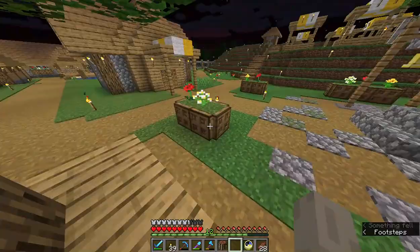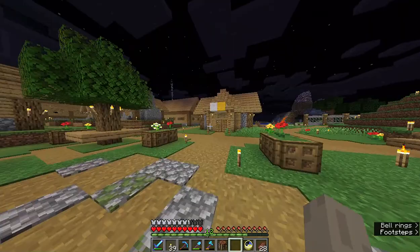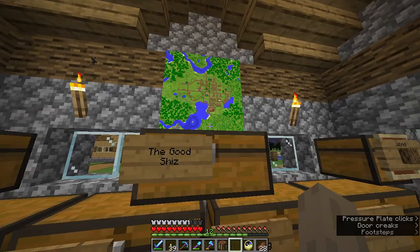We've got our park here with flowers and some benches around the trees. There are benches along the main path and the village bell. And here I've got my storage room with a nice little map of the village.